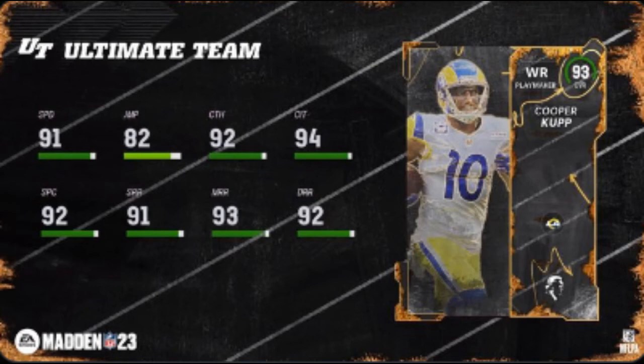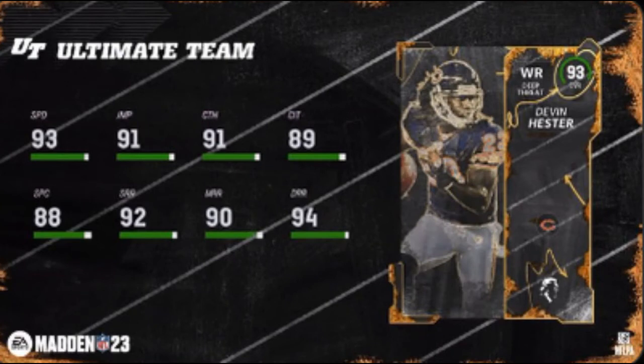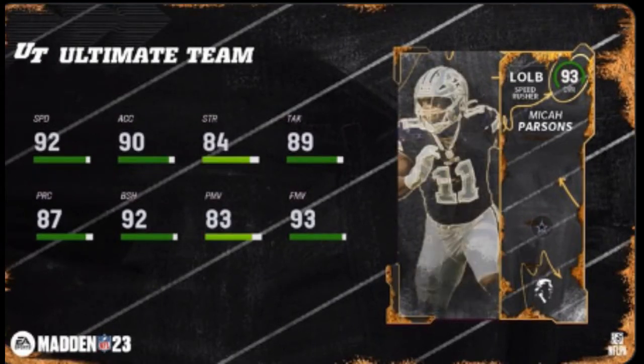Up next, Devin Hester — 93 speed. Guys, I will be doing so many reviews tomorrow on these players' gameplay, so make sure you stay tuned for that. A high 92 speed off the snap — this guy is just gonna be flying. That's crazy fast.